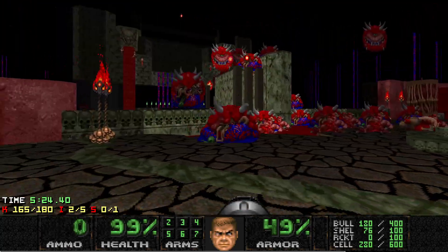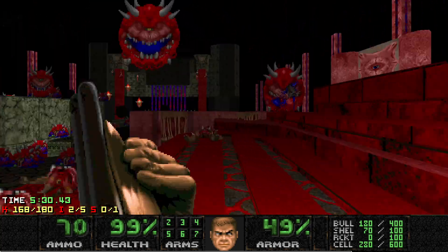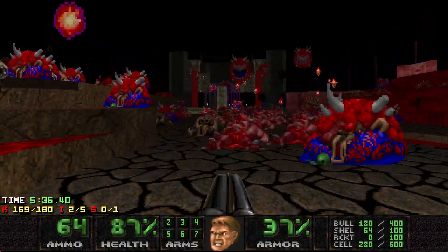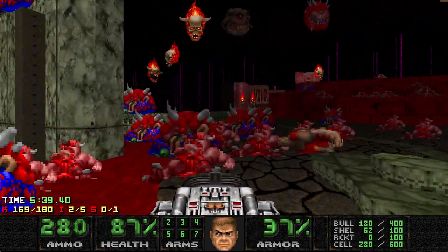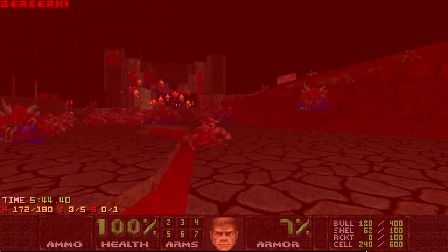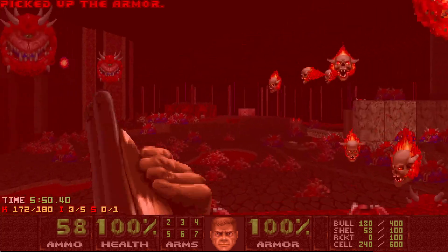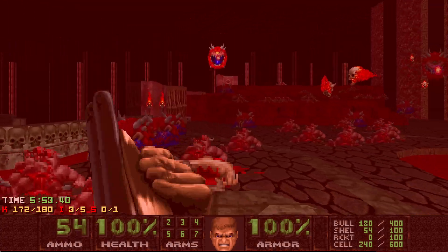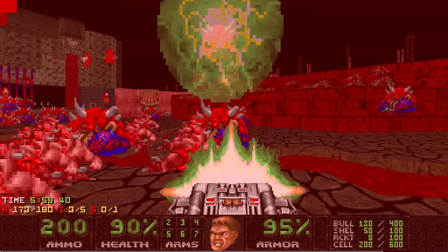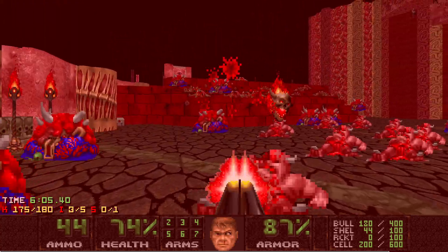The speedrun for this map is actually quite impressive though — it's literally just press the switches as quick as possible and start both fights while enemies from the starting fight are still going at it. Maybe that's the intended way to play; I have no clue. This map is extremely weird. Also there's another green armor on the side with the Revenants if you start to run low, and there's also a secret Mega Armor that I really should've grabbed just to save a little bit of time.